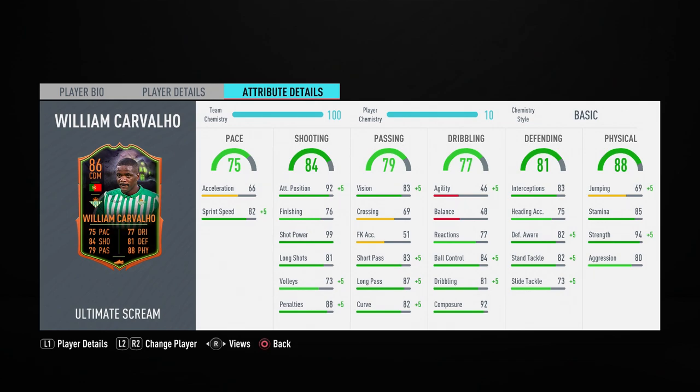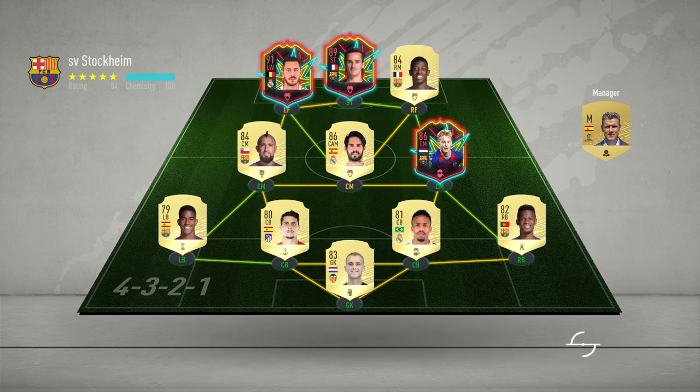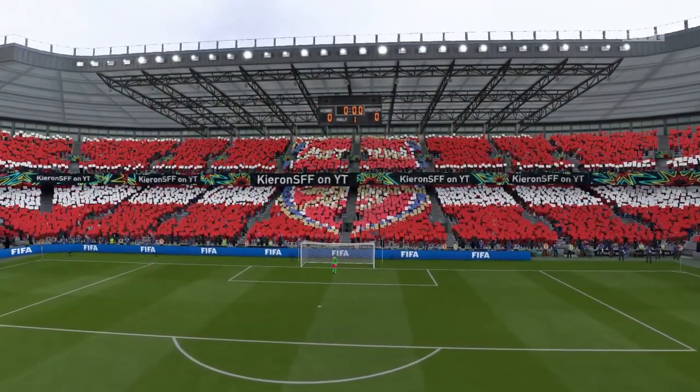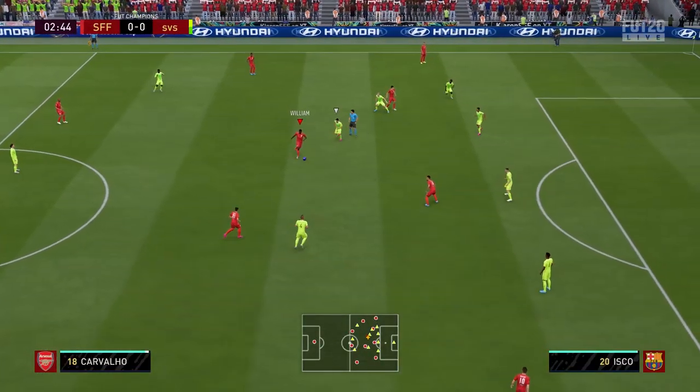On paper both of these cards look really good, but the game isn't played on paper, so let's get some matches and test both of these defensive items out. For their debut, we come up against a side which features three One to Watch items — this guy's team looks pretty special, so this could be a very tough game. I'm going to need my defensive Scream players to be really good to contain my opponent's attack.